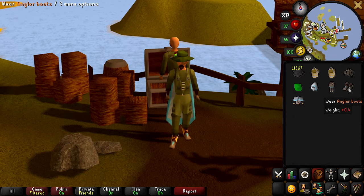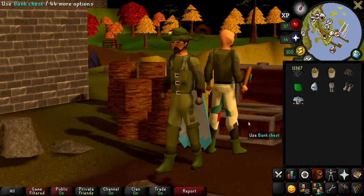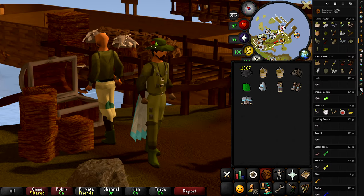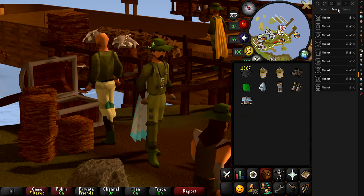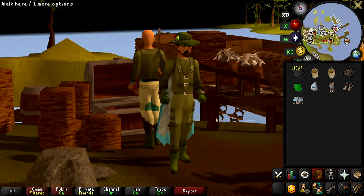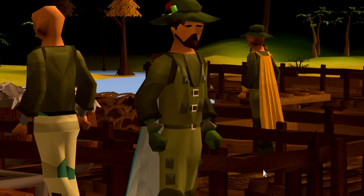Let's try it on real quick. Look at that — ugly as ever. I always thought the zombie gloves looked good with this outfit. I can show you guys what that looks like with the Fashionscape plugin. Yeah, I think it looks decent, actually — it doesn't look as good as I thought it did.